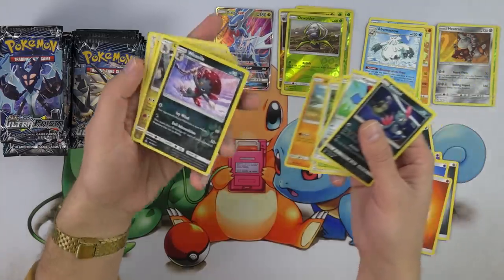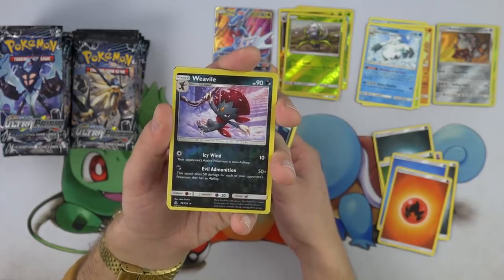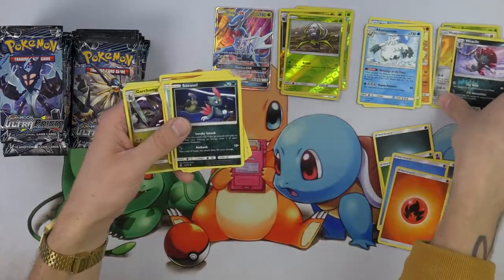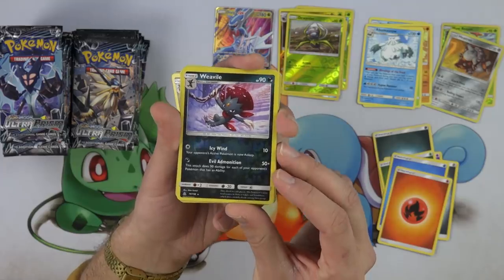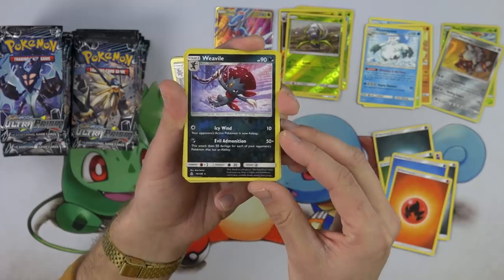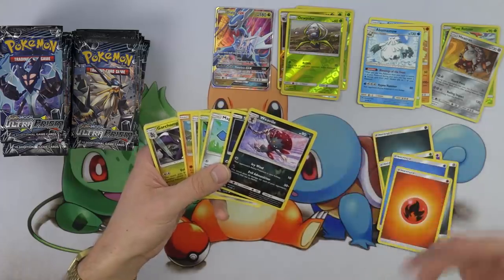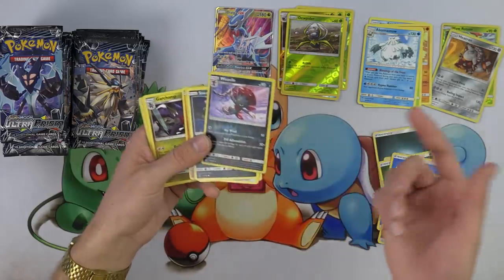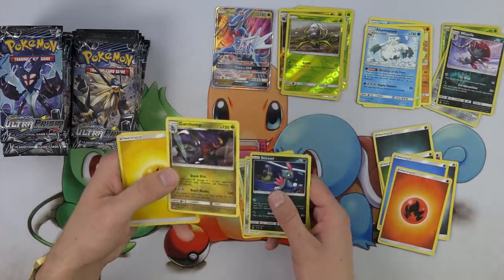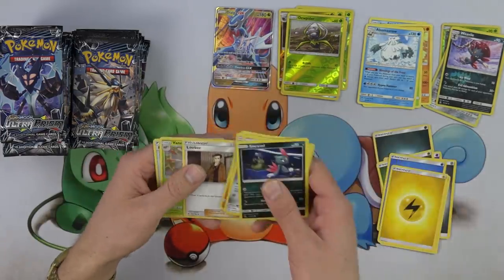I love that Weavile — look at him, kind of looks like he's surfing down the snow. That is awesome. Icy Wind — 10 damage, your opponent's active Pokemon is now asleep. And Evil Admonition — this attack does 50 damage for each of your opponent's Pokemon that has an ability. So if your opponent has four Pokemon with abilities in play, it does 200 damage. And that's the Garchomp, right? That is the Garchomp. I'm going to set him aside because we are taking him.